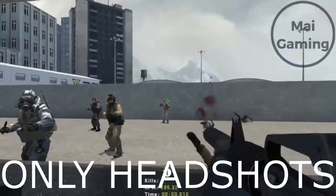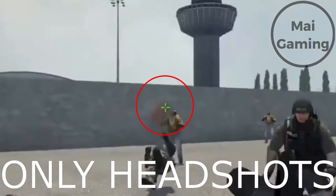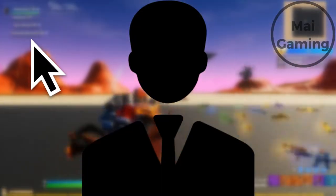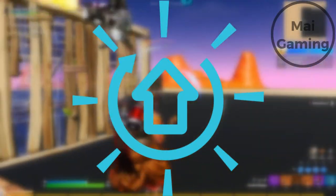Aim itself is useless if you don't have crosshair placement. Crosshair placement is where you place your crosshair regularly. Try to keep it at head level when turning a corner and at odd times — this will allow you to kill enemies faster, because you don't have to move your mouse to the enemy's head. To improve crosshair placement, I recommend reminding yourself every chance you get, even if you're collecting loot in battle royals, to aim for the head.